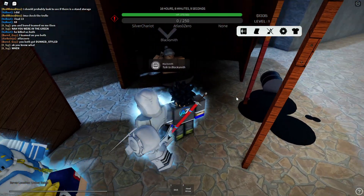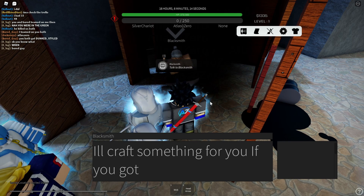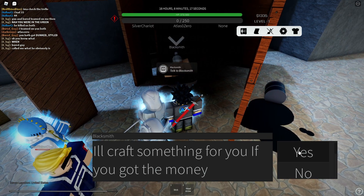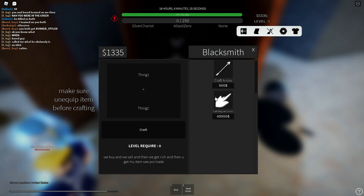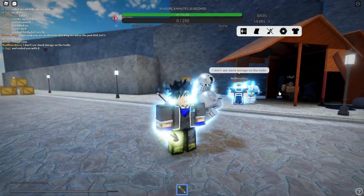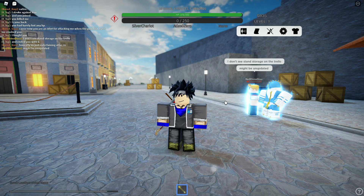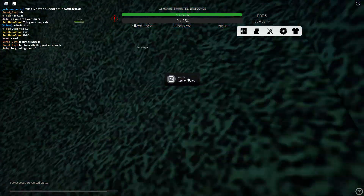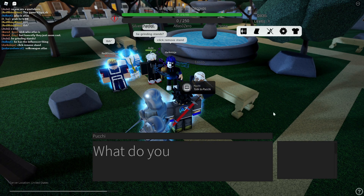We are here at the blacksmith with a stick and an arrowhead. Let's talk to this dude. Hopefully this is everything we need. He says he'll craft something if we got the money. Craft Requiem arrow? So I guess we just craft a regular arrow. I just hit craft and it did it. Then we'll try this - I guess we'll just try stabbing ourself with it. But we can't stab ourself with it - we got to find how to Roka stuff. This is Puchy and we're able to find him, and there's also some dummies in here.